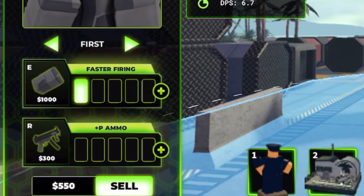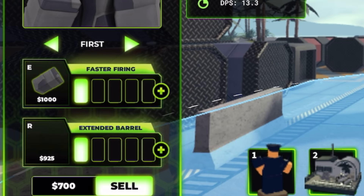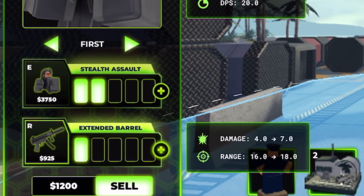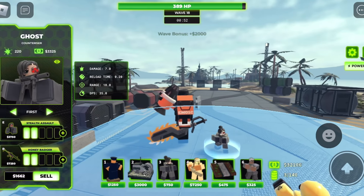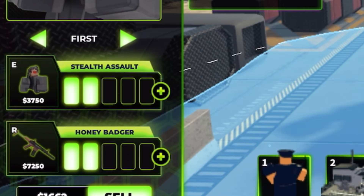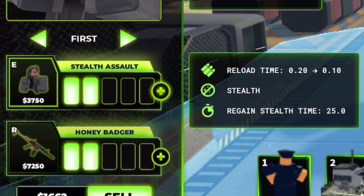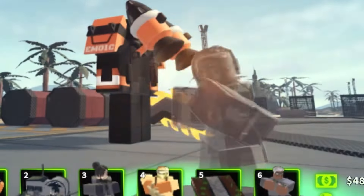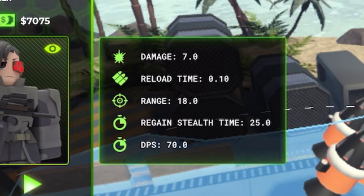This is what she looks like. Eye Sensor for 350 will give 16 range. Plus P Ammo is 4 damage. Faster Firing reduces reload time from 0.30 to 0.20. Gain Stealth Detection and Extended Barrel, which gives 7 damage and 18 range. Then we have two paths: Stealth Assault and Honey Badger. I'll go for the top path because it's the cheapest - reload time will be 0.10, regain stealth time 25 seconds, and she is stealth right now. Her DPS is not bad.